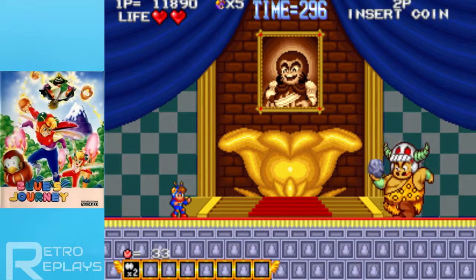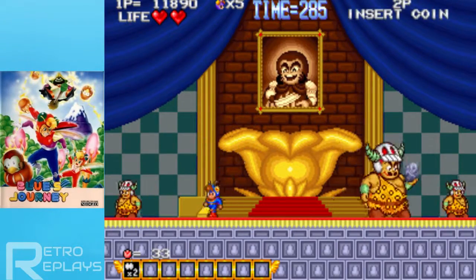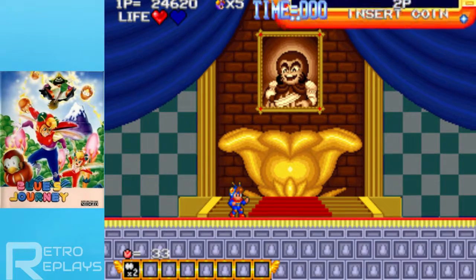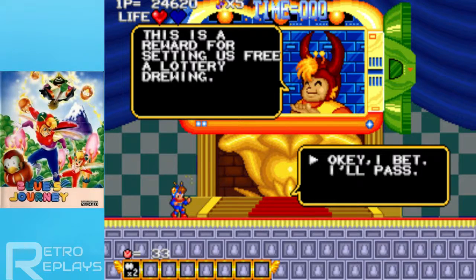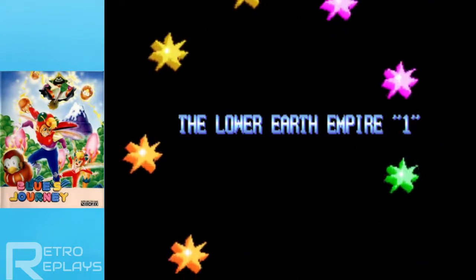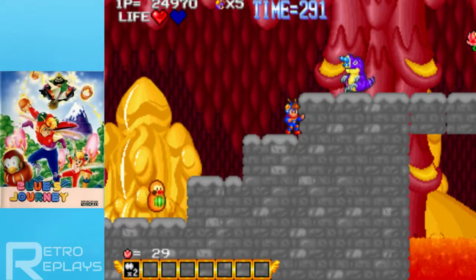How was I supposed to dodge that at all? If I die too often I'll end up using invisibility or infinite health. Oh, you don't necessarily have to hit smaller enemies. And that wasn't hard either, let's be honest. 'They capture us during a trip. This is a reward for setting us free — a lottery drawing.' Five flowers. Ass. I can choose here. Let's go to the lower earth empire. I might end up doing a second run just to choose the alternate path and play all of the levels. A little bit of replay value.